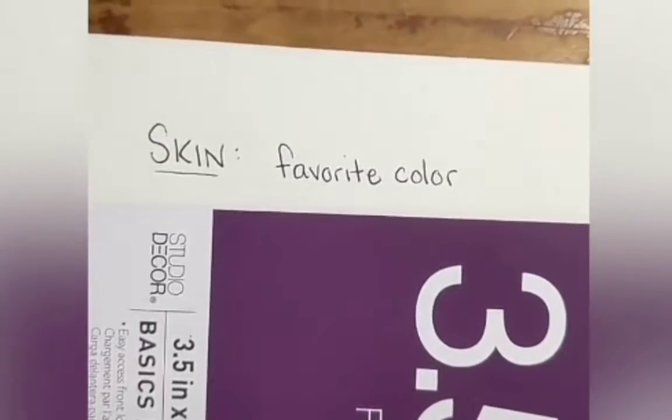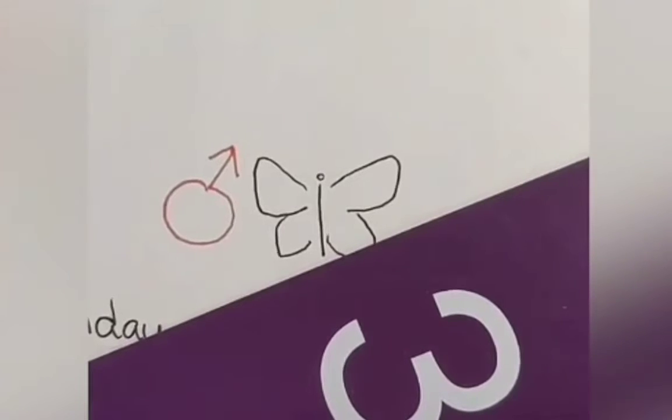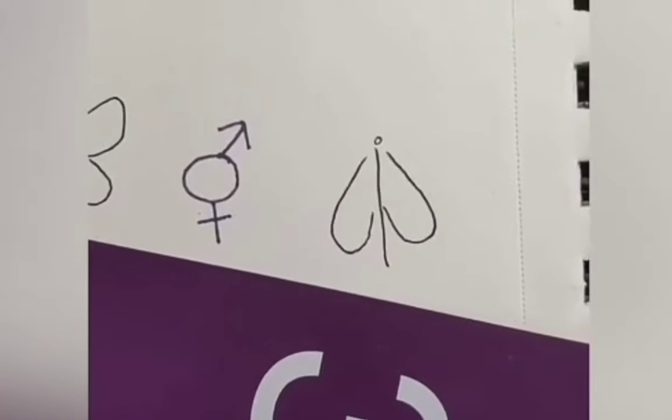Their skin should be your favorite color. If you're female, give them dragonfly wings. If you're male, butterfly wings. If you fall somewhere else in the spectrum, make them fold down, like beetle wings.